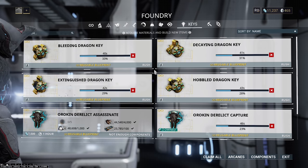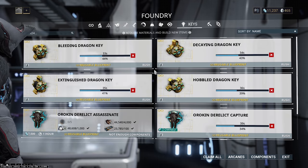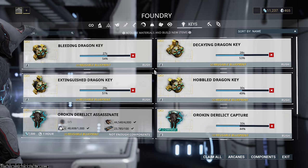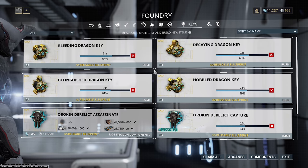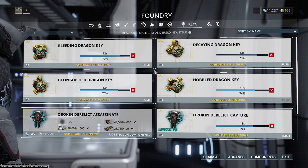Every single corrupted mod we're going for has an equal drop chance of 10%. So these runs are going to be quite annoying because we're farming for 10 different specific mods, all with an equal drop chance of 10%. You might be doing run after run and never getting the thing you want. This is definitely one of the more frustrating areas of Warframe, because these mods are 110% must-have mods — it's just going to be a pain in the butt to get them.